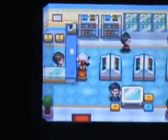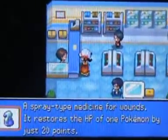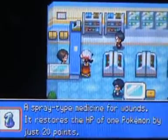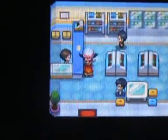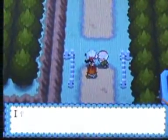Next is the Poké Mart - you can come in here and buy items. The more Gym Badges you have, the more stuff you can buy. You can see what's available on the bottom screen. Right now I can only buy Potions, Parlyz Heals, and Antidotes, but the more Gym Badges you get the more items you'll be able to buy. You can sell anything at the Poké Mart for half the price you bought it for.